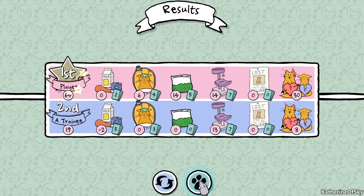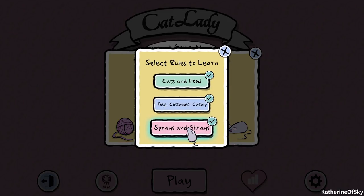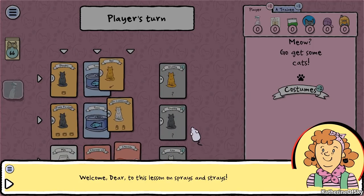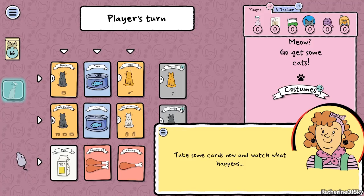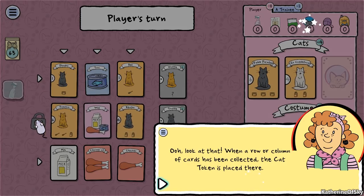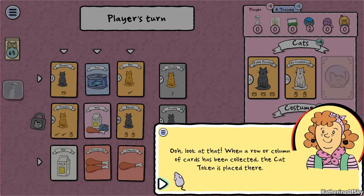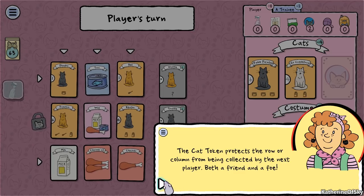Now for the third tutorial: sprays and strays. There is even more to this game. Take some cards and watch what happens. When a row or column of cards has been collected, a cat token is placed there. The cat token protects that row or column from being collected by the next player - friend and foe alike.